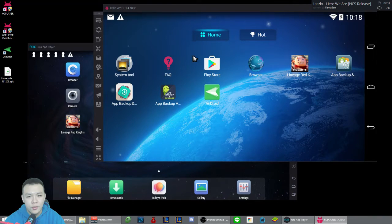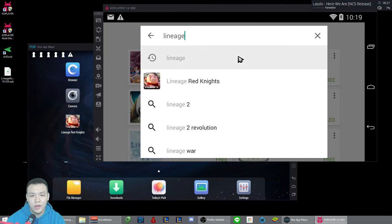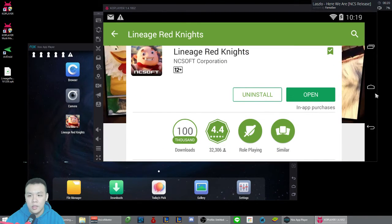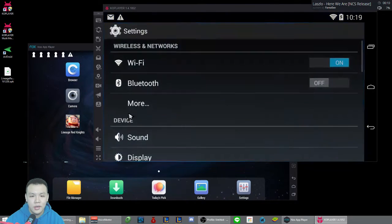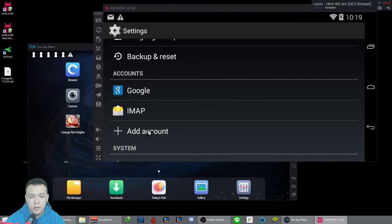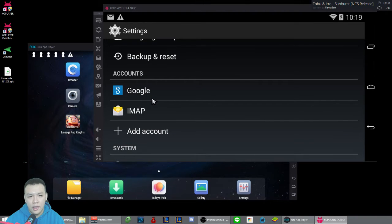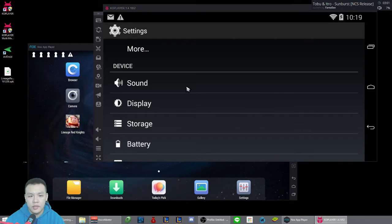The icon should say Lineage Red Knights and it shouldn't be in Korean. But if I go into the Play Store on my Taiwan-based account, I just searched 'Lineage' and it literally just came right up — I'm able to install and open the game. Most of you probably figured it out now. It's really simple: all you need to do is go into your settings. The easiest way is to clear your Google Play account data rather than just adding an account.